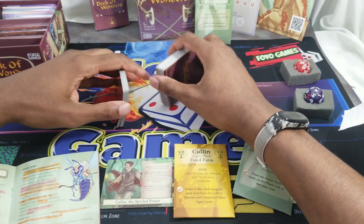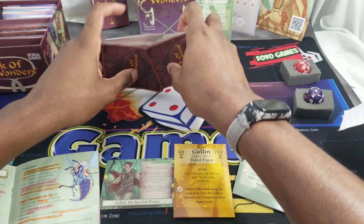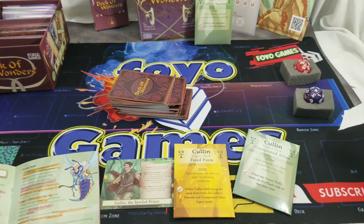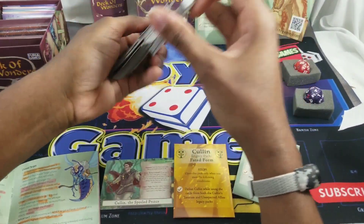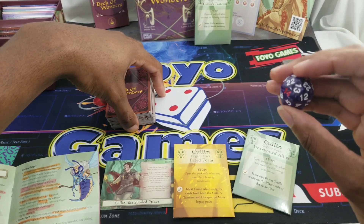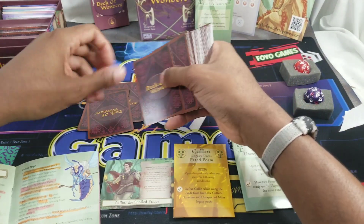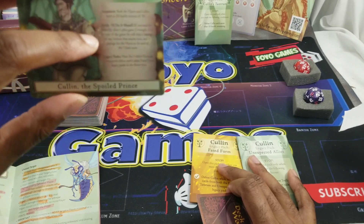Round two, fight! Reshuffle. Both players back to 20 health. Drawing four cards for my opening hand.